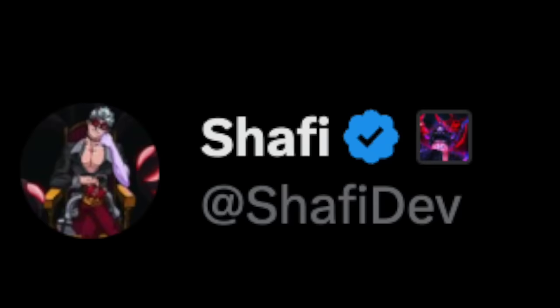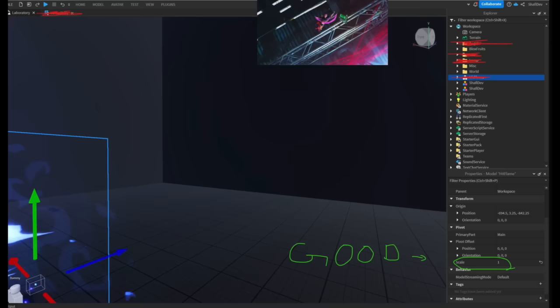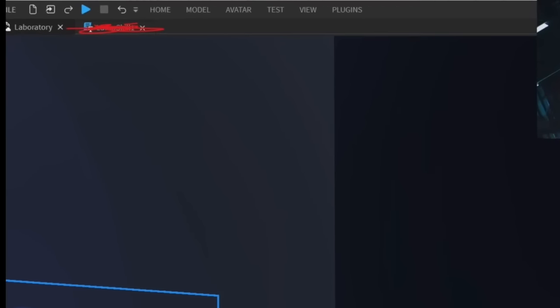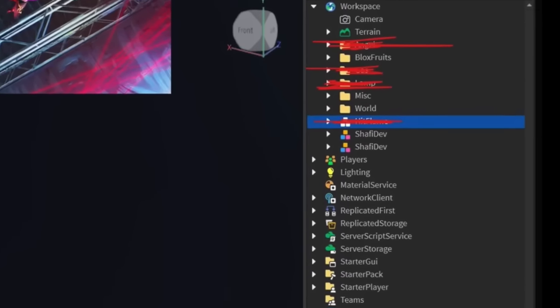Do you remember Shafi, one of the developers of Blox Fruits? He posted this on his Twitter account. As you can see, there's a skill here — he's doing something for this upcoming update. Everyone thought it was the Kitsune fruit, but on the upper left side you will see the label is Lamp Skill. And on the right side, you will see a Lamp Folder.